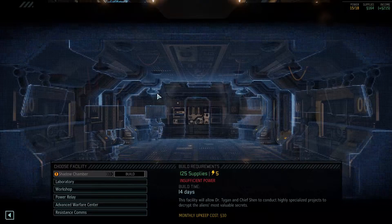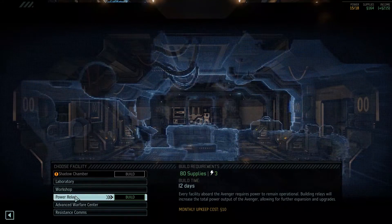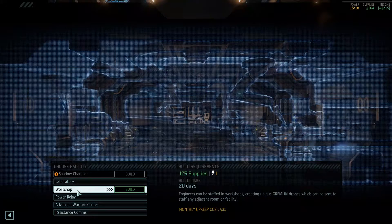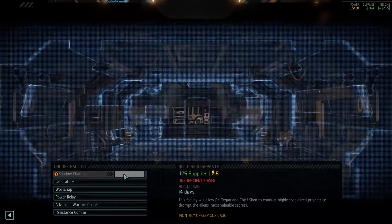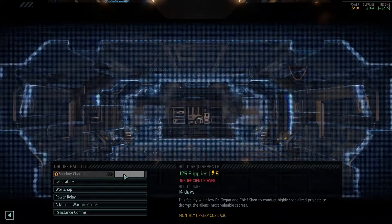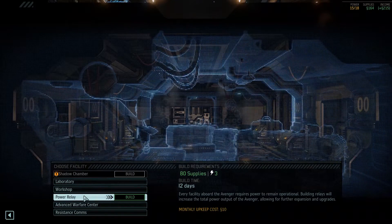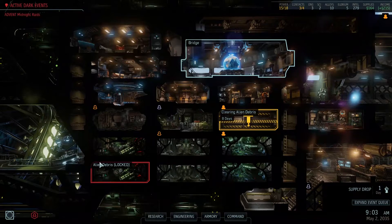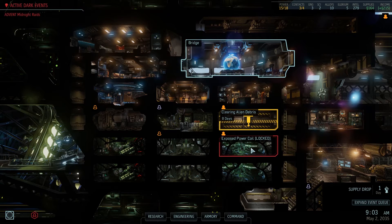Let's see what we're gonna build here, if we had the supplies available. We don't need this — we got one of those. Workshop — I've actually never built this. It's quite expensive though, and this needs 5 power. I wonder if I should build another power relay, but I really don't want to do that. Let's just hold off. The thing is, these exposed power coils — when you clear that room up and build a power relay there, you actually get a lot more power. So that would be the preferential way to build that facility.